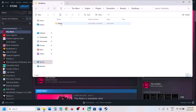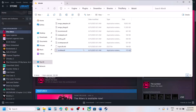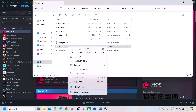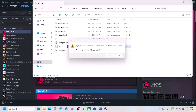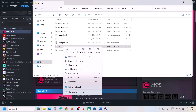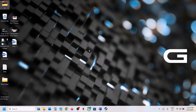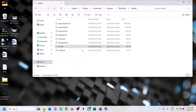Then open Binaries, ThirdParty, Win64. In your case you will see the sl.pcl.dll file. First create a backup — copy this folder and paste it to the desktop. Once you have a backup, right-click the file and rename it or delete it.